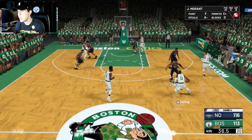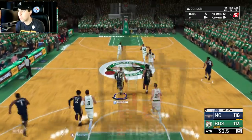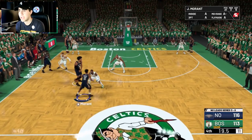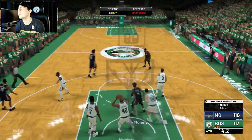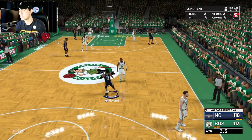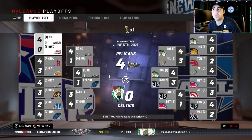Up by one, 47 seconds left. We run the John Morant pick-and-roll — it's just unstoppable. Kyrie misses a mid-range jumper. We bring it up with Aaron Gordon. Jackson Hayes rolls to the rock but has an F3 in three-point shooting, so we get a screen for Morant to attack the rack — and he scores easily. Jaylen Brown launches a three — no good. The New Orleans Pelicans win the NBA Finals!